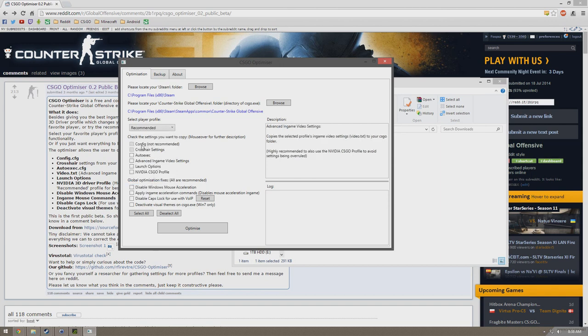To the right it says Description — it tells you what it does. Crosshair settings — it also tells you what it does. Auto-execute — it tells you what it does. Advancing in-game video settings — read to the right, it tells you what it does. You can do that if you want more FPS — just try everything basically. Launch options — you want to use these, definitely checkmark that. Video CSGO Profile — to disable mouse acceleration, click on that. It uses Mark C and automatically does it for you, so you don't have to go download the stuff separately.